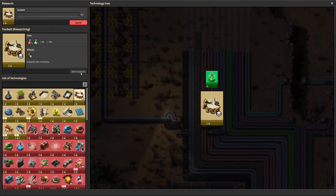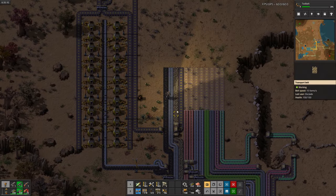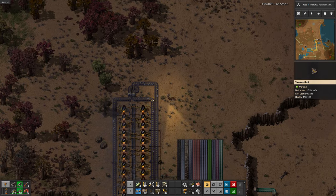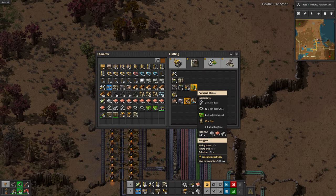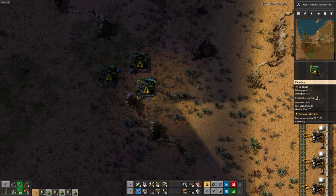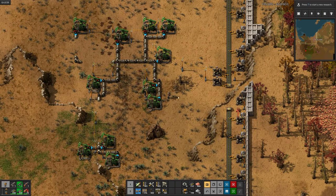I'm going to need steel later for trains and stuff, so I'm going to set that up real quick. Now I'll research tool belt so I can have some more room in my inventory. After placing that power pole, steel production is switched on. Now I can pick up some of the steel and make some pump jacks. Finally! Now I'll go ahead and start placing those pump jacks on the oil field. And now we have oil production.